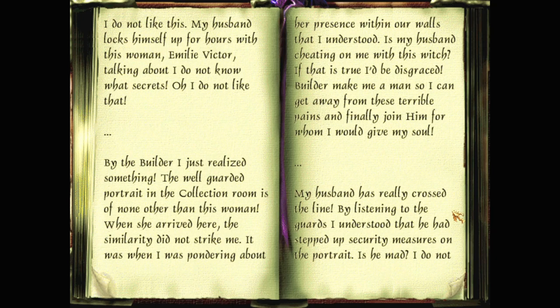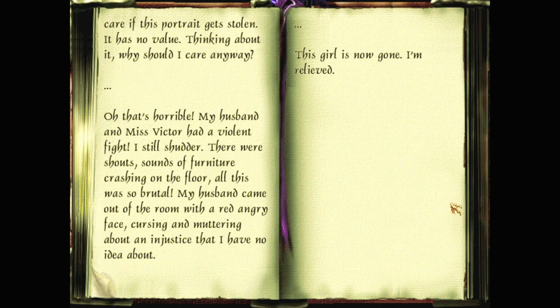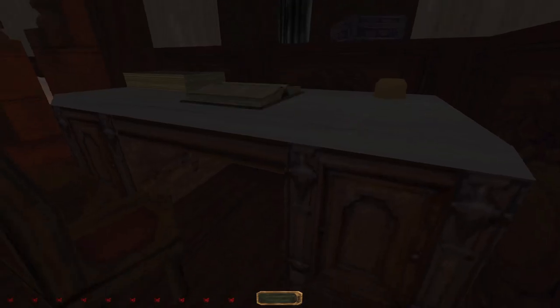By the builder, I just realized something. The well-guarded portrait in the collection is of none other than this woman. When she arrived here, the similarity did not strike me — it was when I was pondering about her presence within our walls that I understood. Is my husband cheating on me with this witch? If that is true, I'd be disgraced. My husband has really crossed the line. By listening to the guards, I understood that he had stepped up security measures on the portrait. Is he mad? I do not care if this portrait gets stolen — it has no value. Oh, that's horrible — my husband and Miss Victor had a violent fight. There were shouts, sounds of furniture crashing on the floor. My husband came out of the room with a red angry face, cursing and muttering about an injustice. This girl is now gone — I'm relieved. Emily Victor — all grown up now, huh? Oh, that would activate a secret passage, I believe. Chapel, okay — she has a chapel and an altar in her own room?